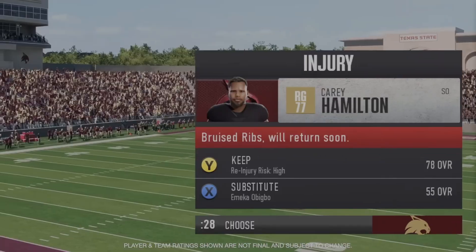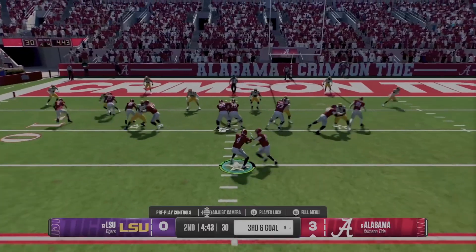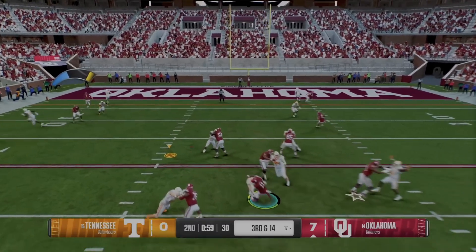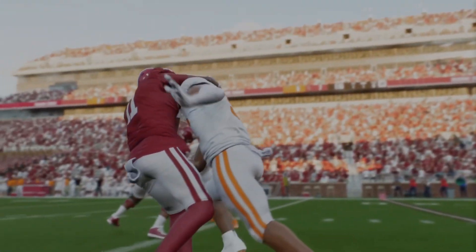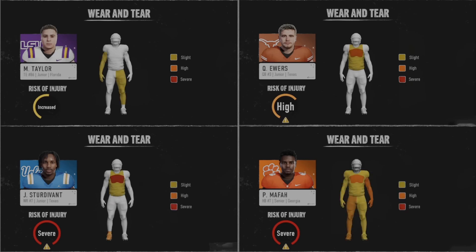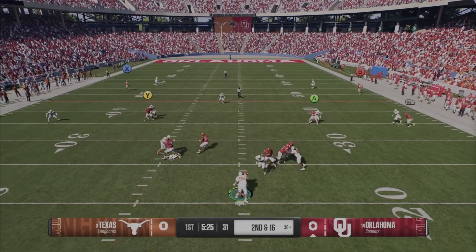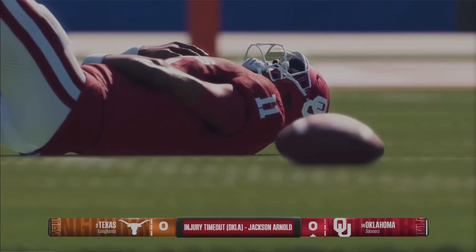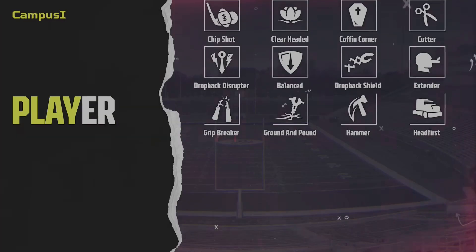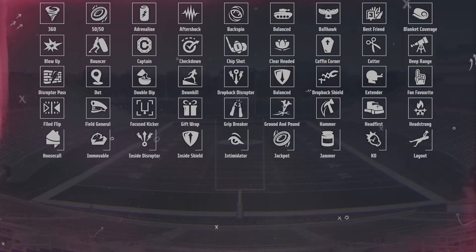You can also use easy recruiting rules, like only recruiting kids actually interested in your school rather than loading your board with higher-star players who aren't interested. For scheduling, consider removing FCS teams and adding smaller Power Five schools to increase your strength of schedule, while limiting ranked opponents so you're not artificially boosting it. One rule I've always used in college football and Madden is a no-switch rule on defense — whatever player I'm controlling, I play the entire play without switching, letting the CPU and ratings dictate performance.